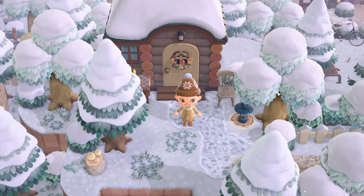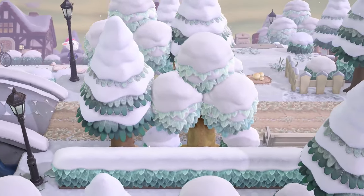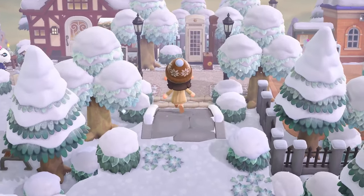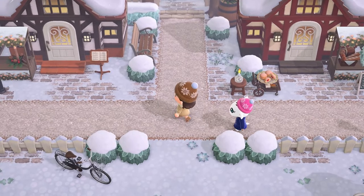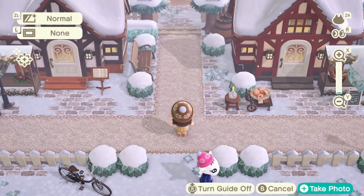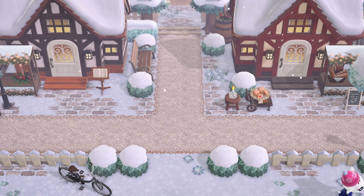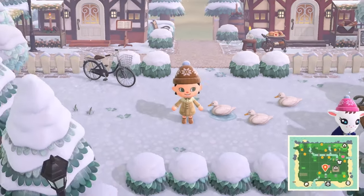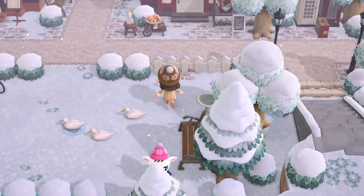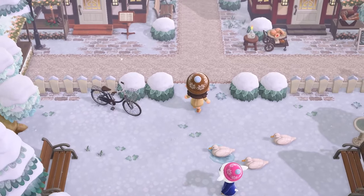Coming over this way we have one more villager house hidden back in the cliffs — the perfect little woodsy house for this island. Coming back down, we are over to the left of resident services now, and right here we have this fork in the road. It looks like over to the left there might be some sort of music hall and over to the right looks to be maybe a bakery or cafe. I'm going to come up this way first and look at all the little detail in this courtyard area.